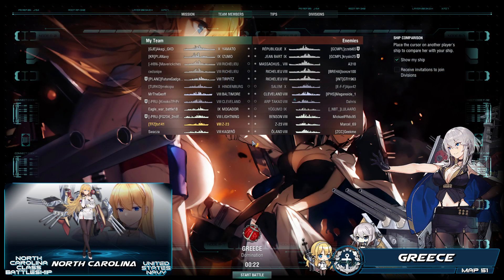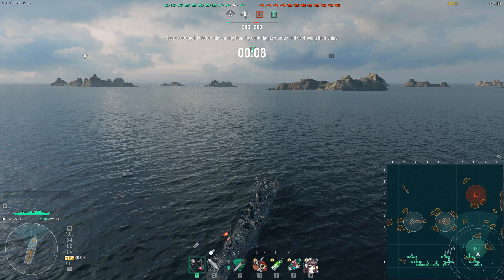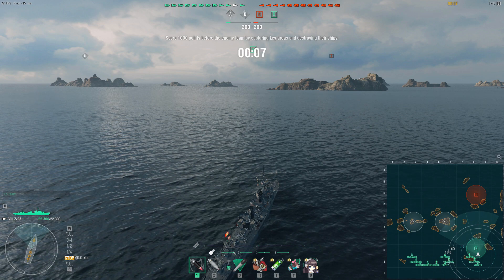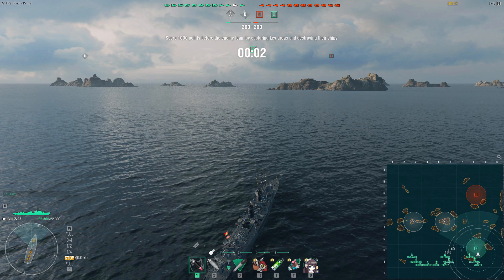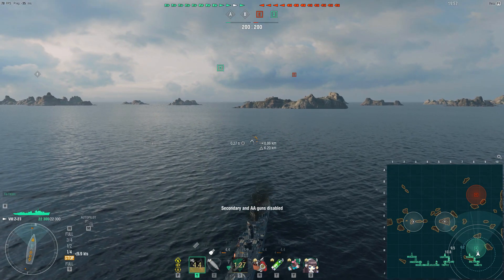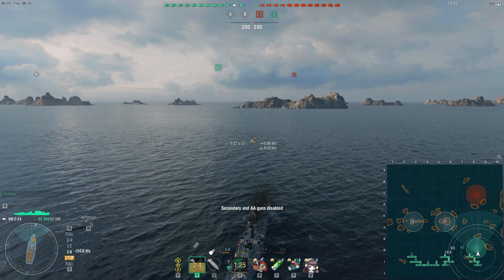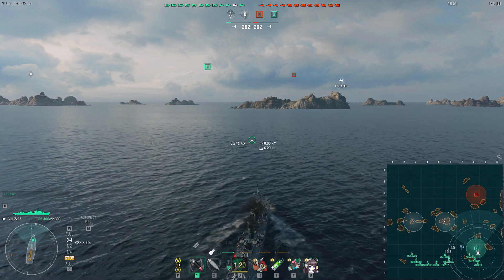As we load into the match and look at the team sheets, the one thing that comes immediately to my mind is the fact that the enemy team have two radar cruisers — a Cleveland and a Salem — with radar ranges of 9km and 8.5km respectively. The good news is these ships cannot mirror their radar range to their detectability by sea, meaning they're going to be spotted by my ship before they can use their radar to detect me.